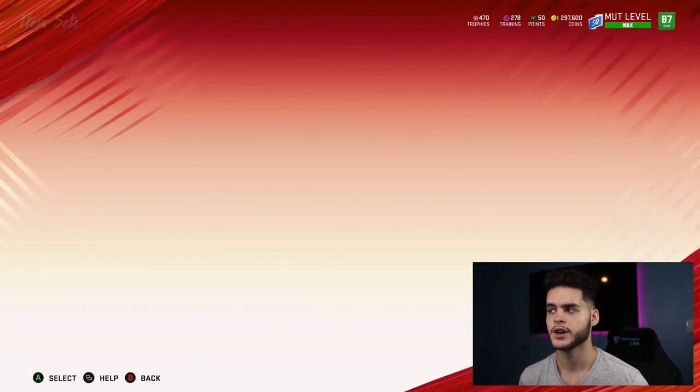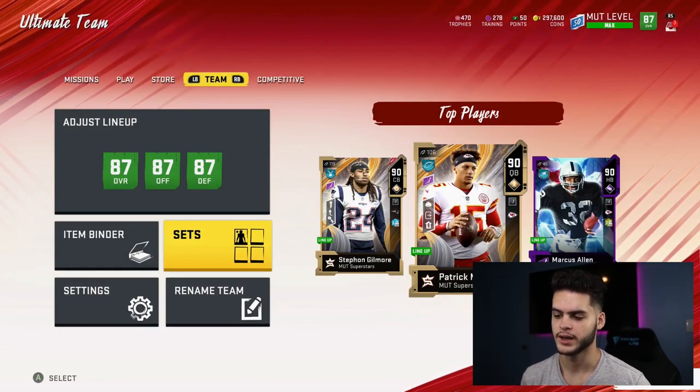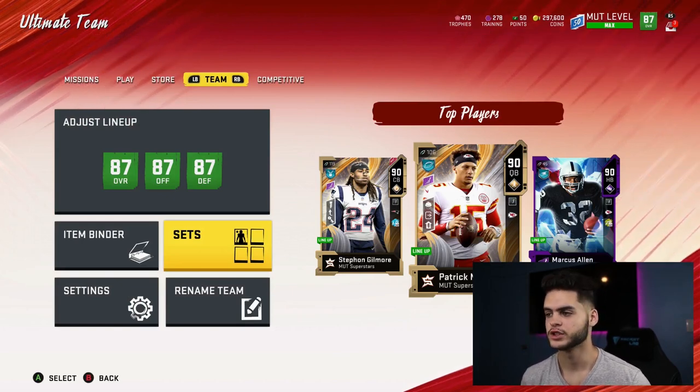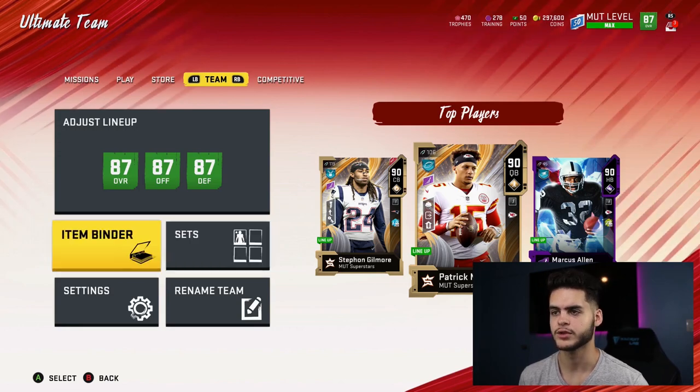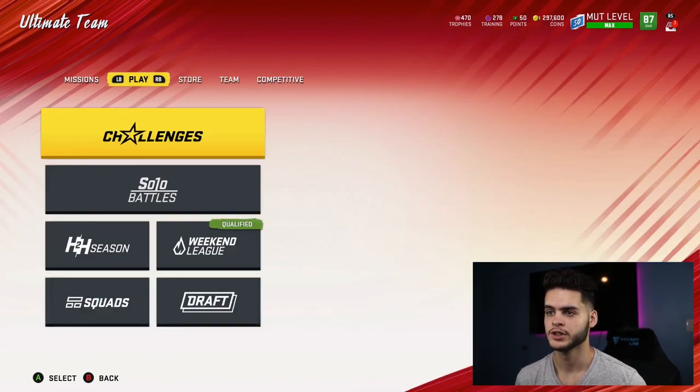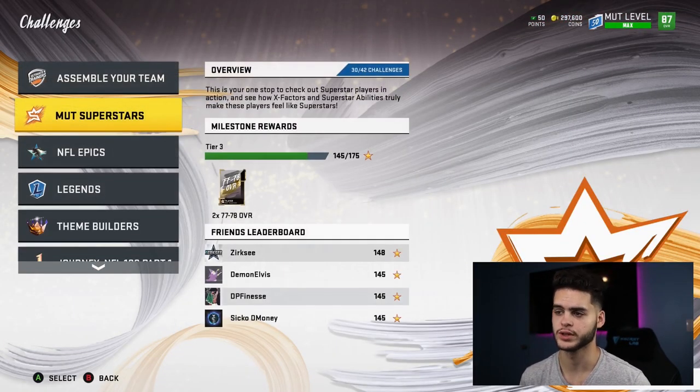You put the tokens into the set and you get a free 85 overall player. The options are Matt Ryan, JuJu Smith-Schuster, Greg Olsen, Marshon Lattimore, and Tyron Matthew. Personally, the best one is Marshon Lattimore — he has 87 speed, which is very useful especially in the slot.